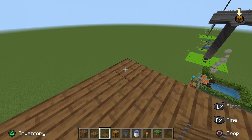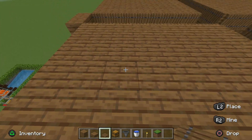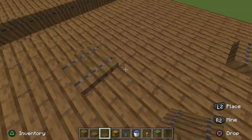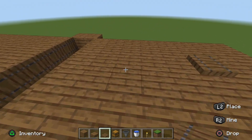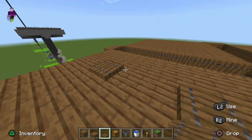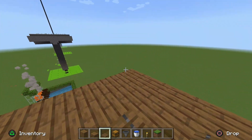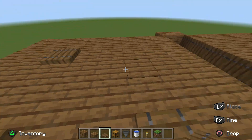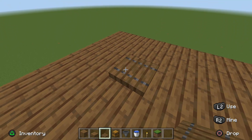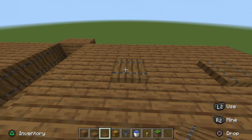From your corner, go diagonal two blocks and place a trap door, then leave a two-block gap, place another trap door, leave a two-block gap, place another trap door, and leave a two-block gap again. Do this for all four squares — two diagonal, two-block gap, two-block gap, two-block gap.